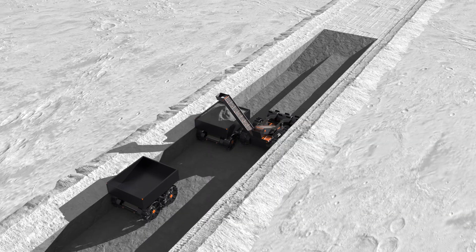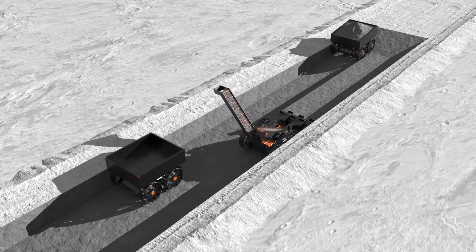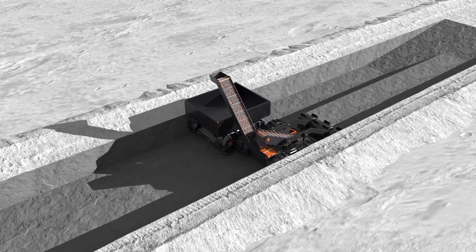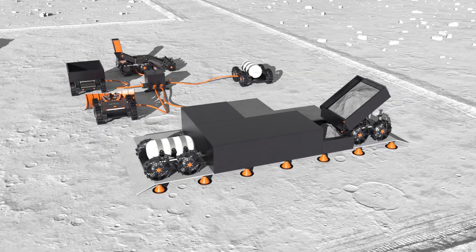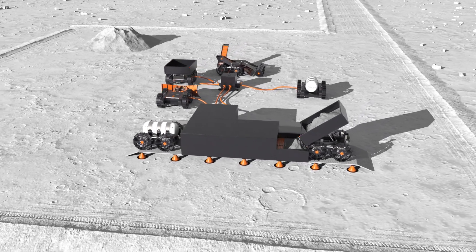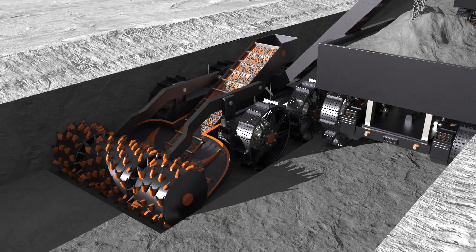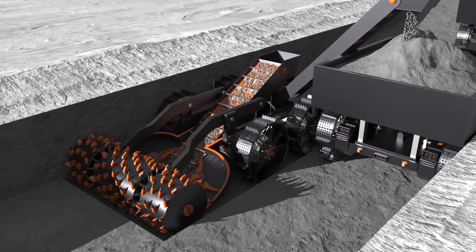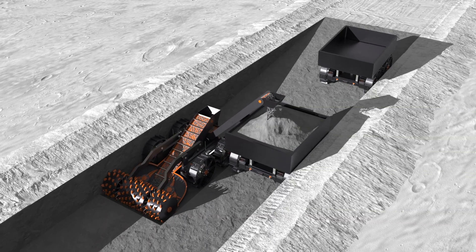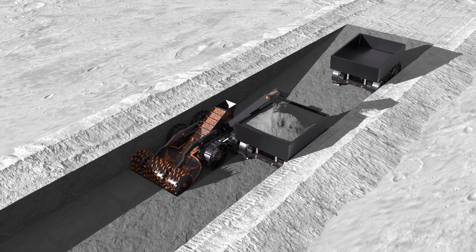Once the overburden is removed, we extend the ramps on either side of our trench to excavate the next 20 centimeters of regolith. We are now excavating material with 4% ice, so our haulers deposit the regolith at our water extraction plant. The haulers utilize a dump lift mechanism to empty their trays. Once we reach a depth of 1 meter, we begin using the hard rock excavation drum. The teeth on the drum excavate small fragments of rock, which pass underneath the drum into the conveyor.